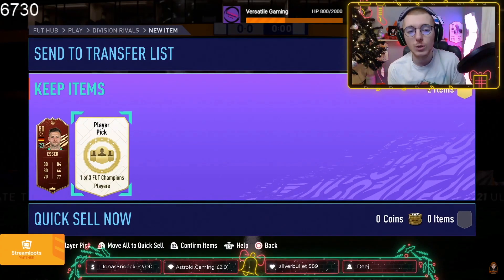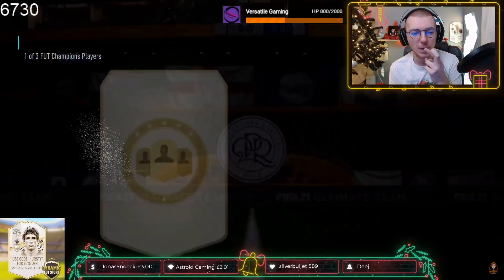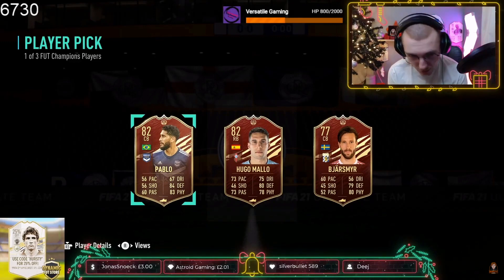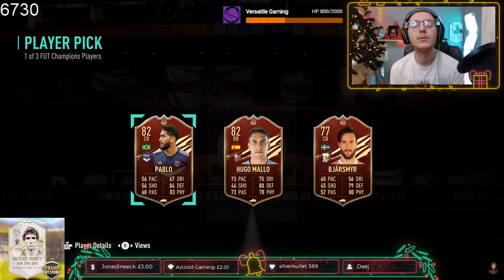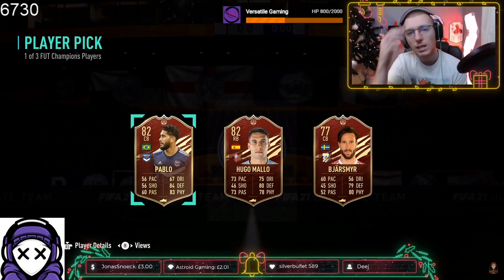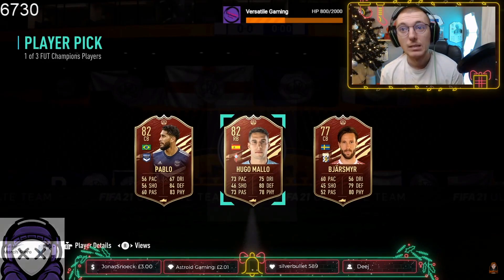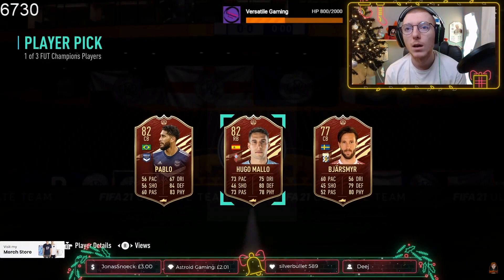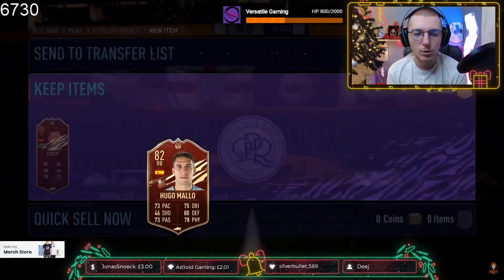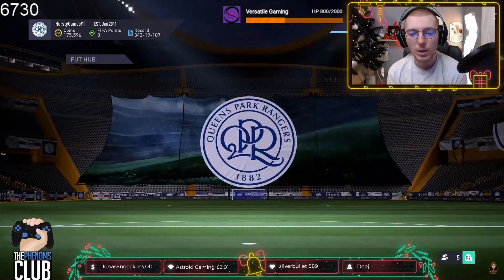It's either a stinker and we do an 86 Plus, or it's got to be someone usable. Well done Scott, big dubs. It's a stinker boys! Young G, what's up bro, welcome in. So we get two stinkers. I'm not going to use either of them, so it doesn't matter — they're both going into the SBC.